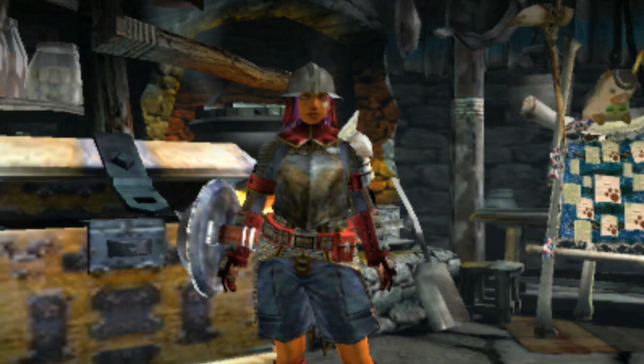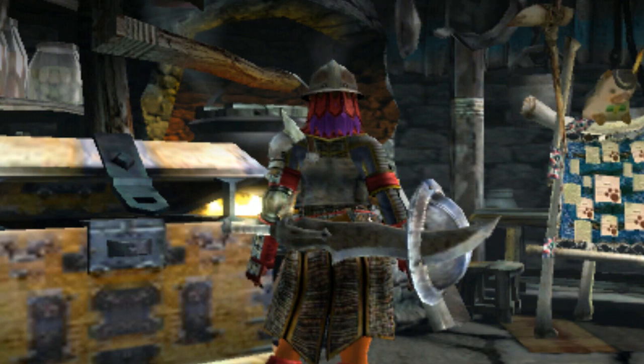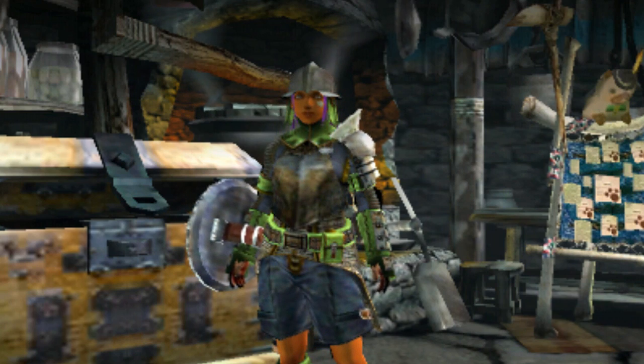The Chain Blade Master armor is one of the first and easiest sets to make in G-Rank, giving it 78 defense per part, maxing out at 120, and a total of 5 lightning resistance. This set's got 8 slots — 1 triple and 1 double slotted piece — and when it's fully equipped you're going to have Health +20 and Rationer.